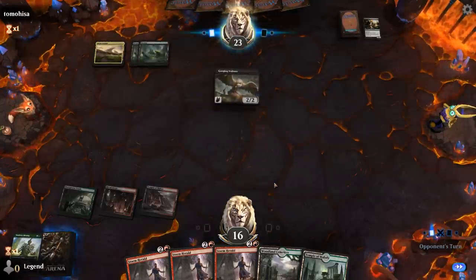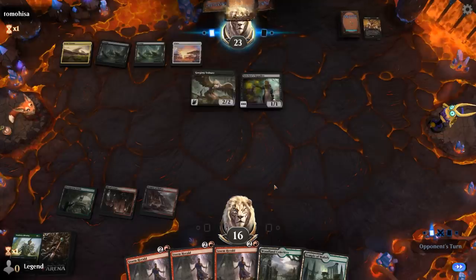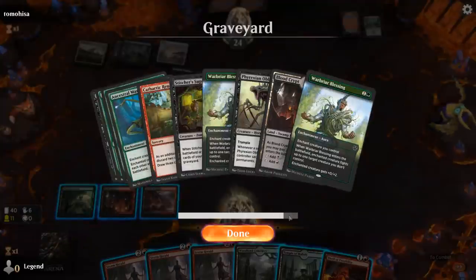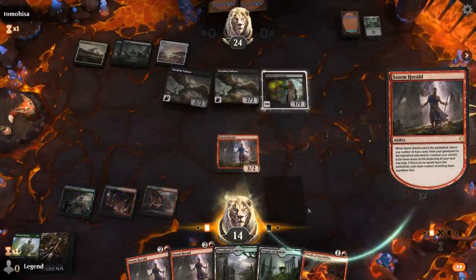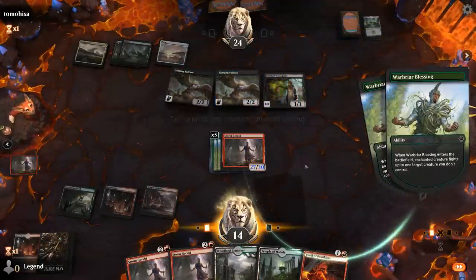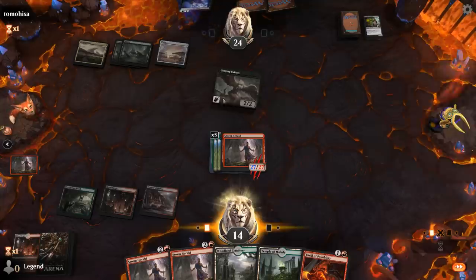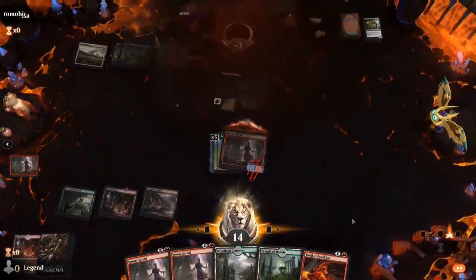We only have two Blessings so we can kill two blockers right before attacking. This looks like a lethal Storm Herald — we get back 5 enchantments, that should be lethal. We fight Supplier and Vulture and attack for 27. Had they kept back with an additional Vulture they might have survived, and we see the Unburial Rites ready to get back Ulamog next turn. Sweet — on to the next one.